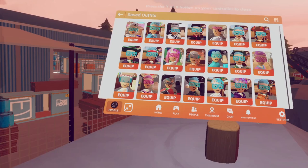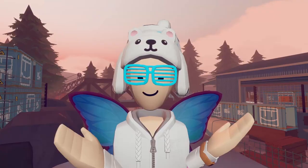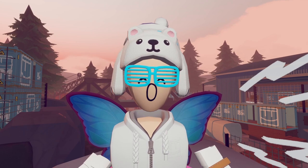This looks horrible. Everyone knows I'm not a fan of the new UI, but this just looks horrible. I memorized where my outfits were based on the page they were on, and now the pages are gone. This really sucks. I don't know why they like their new UI so much. I really wish they could just make a legacy UI button. That would make everything so much easier.